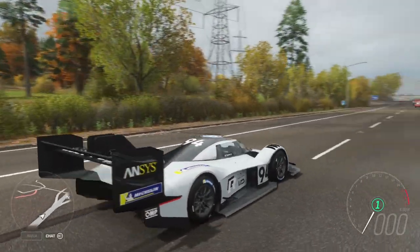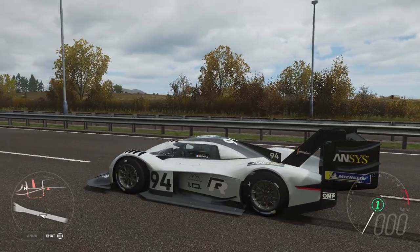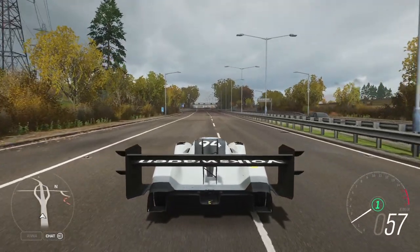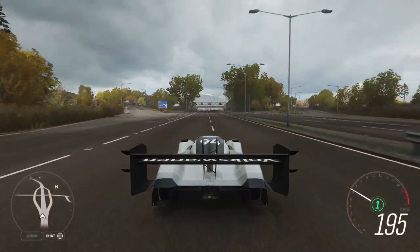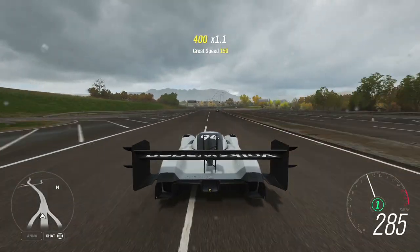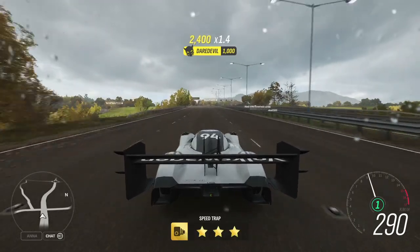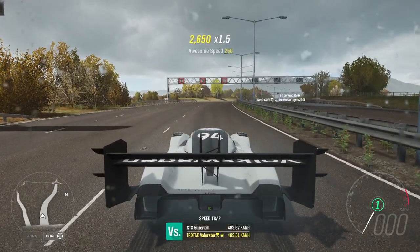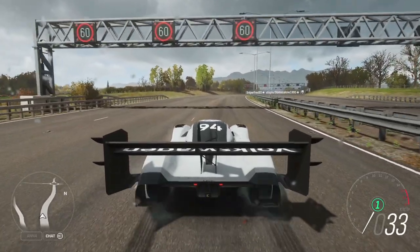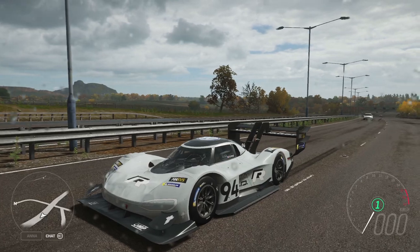To summarize: you need a grippy car to unlock this one — I suggest the Hoonigan RS200 for the Trial — and get into a convoy with friends so you only have to do it once. I'll also start showing the parts and specs of new cars going forward so you know what to expect. On Saturday I'll be live streaming to help if you couldn't get the car, need a convoy, or just want to race and do car meets. Hope this helped — thanks for watching, see you Saturday!